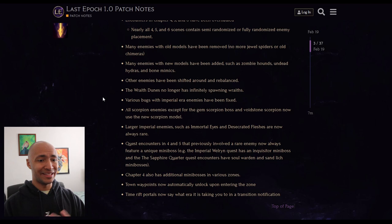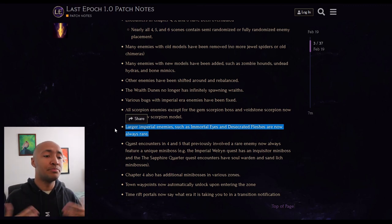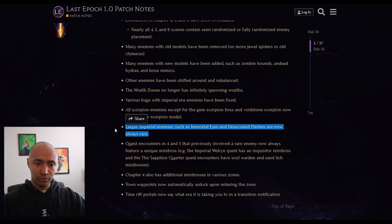Basically the entirety of the campaign is going to feel different - changing enemy positions, enemy types, enemy models, taking out old ones, putting in new ones. Larger imperial enemies such as immortal eyes and desecrated fleshes are now always rare. In echoes, if you got an echo that had immortal eyes and desecrated fleshes, there were just too many of them for most builds. Because of the way rare enemies spawn within areas, there are going to be way fewer of them. Any skill that procs off rare enemies, you'll be good to go.